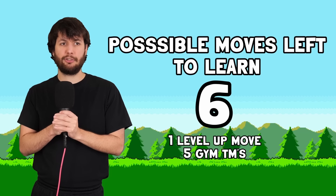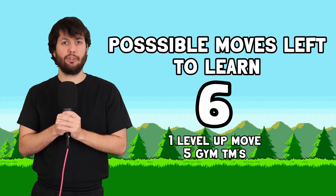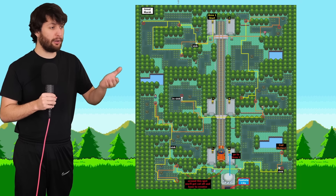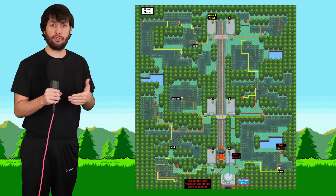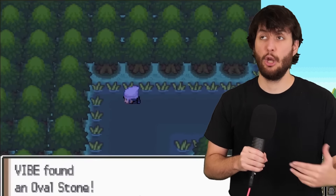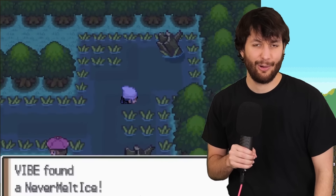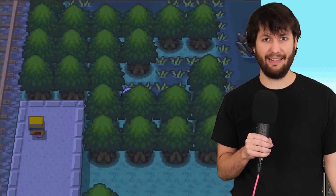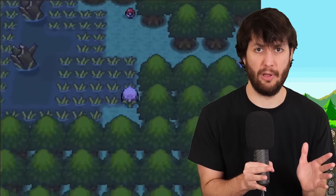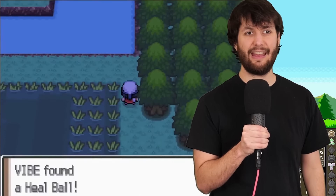Perhaps our item luck could finally turn around by going into the Great Marsh — the Safari Zone for this game. There are 14 items here. Surely we can pick up something good — there are 14 of them and I'm desperate. Even a Moo Moo Milk would be great. Nothing. Yay.